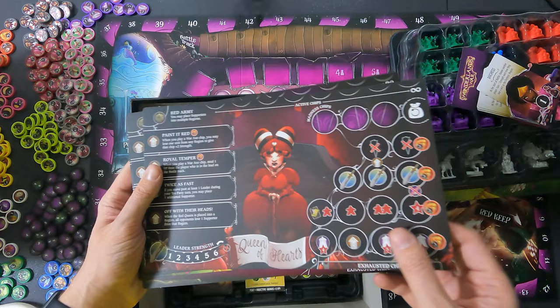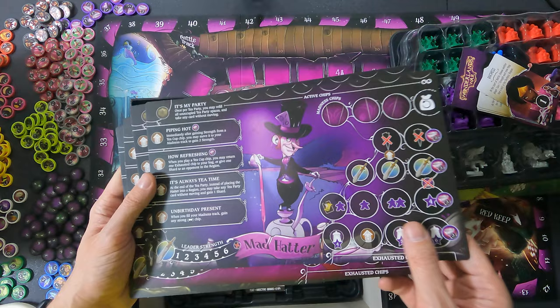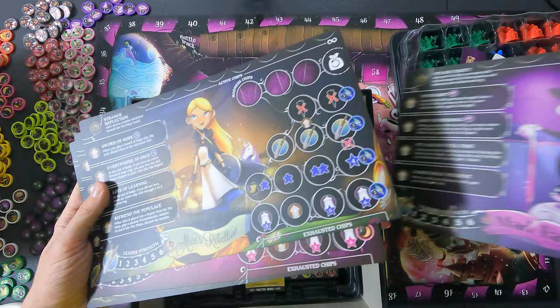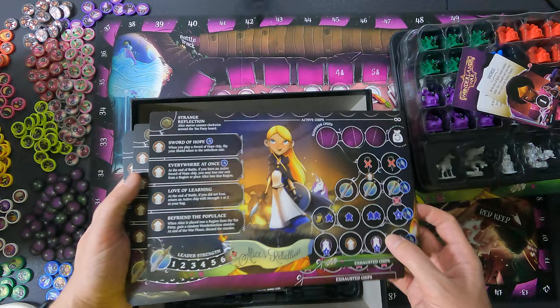The Jabberwock has 'Fearsome Maul' on both sides. The Queen of Hearts has 'Red Army' on both sides. So maybe it's just one that's different. The Mad Hatter's ability is 'It's My Party and I'll Cry If I Want To.' And then Alice's rebellion: 'Image Reflection' and 'Curious Strength' — she also has a different one. I'm sure the others are different too in certain ways, but I'm not going to go into that now.